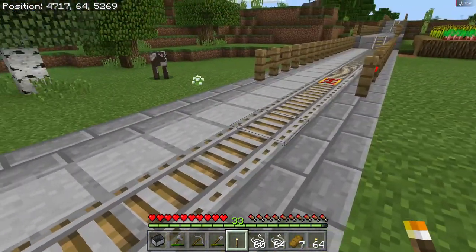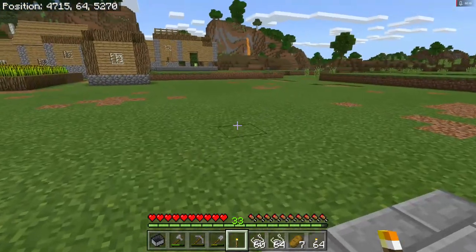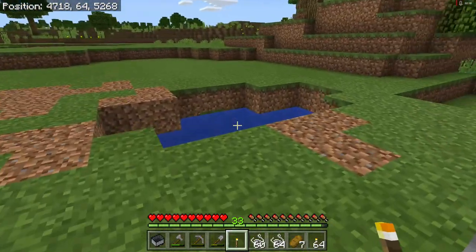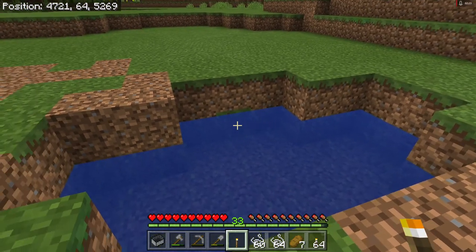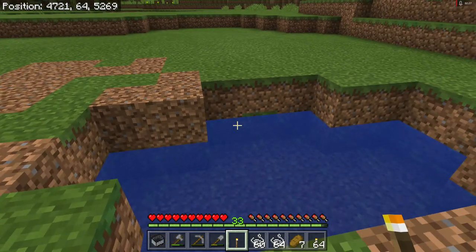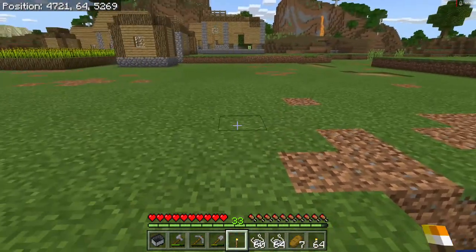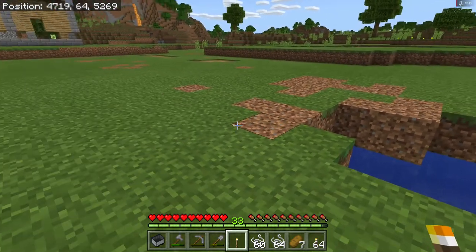Now everything's fixed. Mr. Cow, you don't get any ideas. See, all of this is filled in. I went to the mine to get my buckets because I need to put some more water in here to fill this up more. I did one more layer and slowly the brown is turning to green.